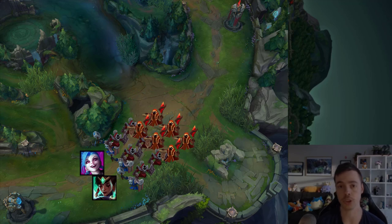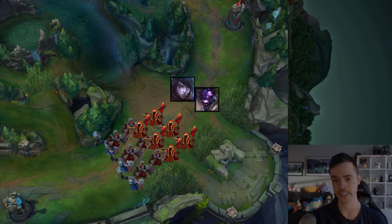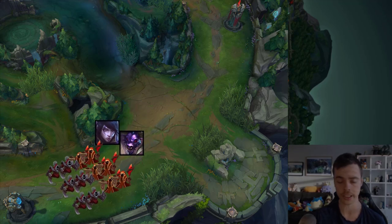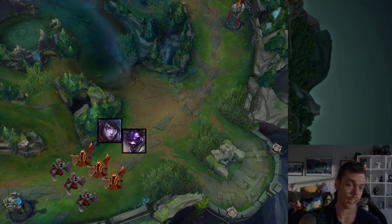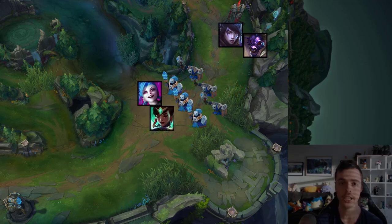We are also very unlikely to be able to maintain that freeze. You're holding that freeze, you base, and then the enemy comes back to lane with a giant wave and crashes it into your tower quite easily. Your roam timer is also going to be affected. And we don't want to base when the enemy wave is on the enemy side of the lane either — we will lose minions and have no time to roam. We'd have to go straight back to break that freeze so we stop bleeding minions for our ADC.